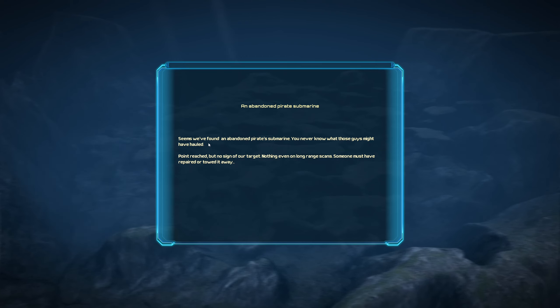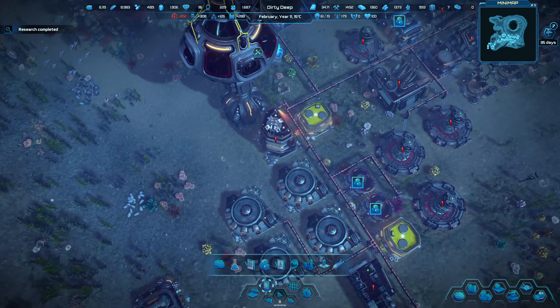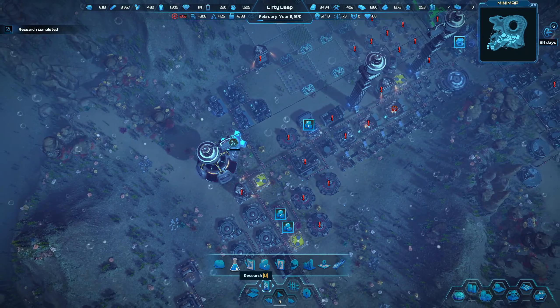An abandoned pirate submarine — seems we found an abandoned submarine, you never know what these guys might have hauled. Point reached but no sign of our target, nothing even on long-range scans. Someone must have repaired or towed it away. Once again we got absolutely nothing. We'll go old derelict or sunken submarine — we'll go old derelict for now. Does let you do that without resupplying which is great.